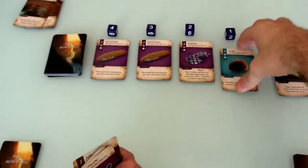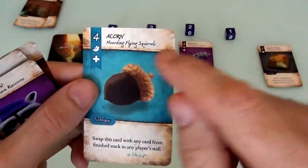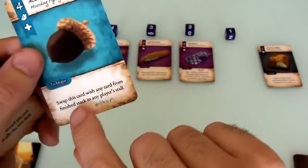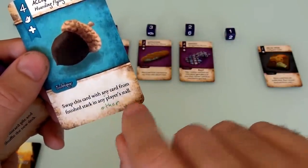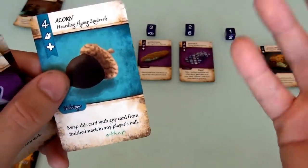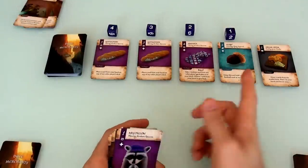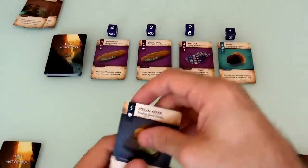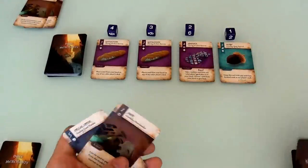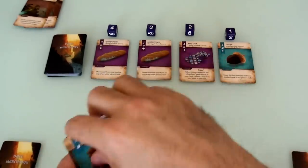Like me, if Jen wants to buy anything this turn she'll have to use all 5 to buy either the special offer or the acorn. The special offer is a technique you can have for the rest of the game — when you have it, you've got 5 buying power. Or you can use its technique: draw 3 cards from the market deck, place 1 in your hand, and throw 2 away. Jen spends all 5 to get the special offer, draws back up to 5. That was my first turn.